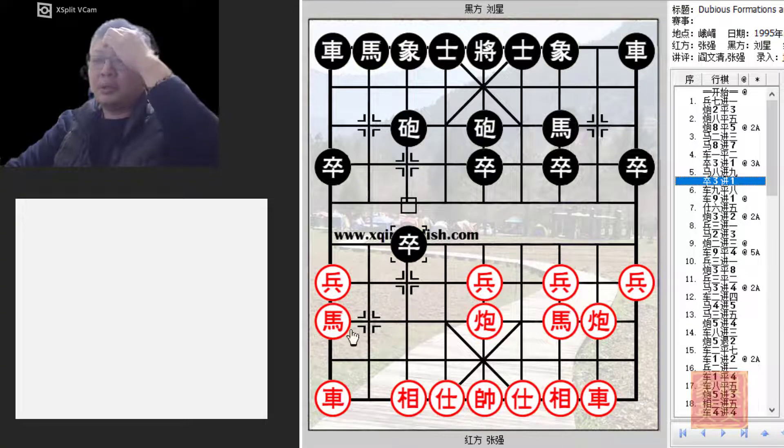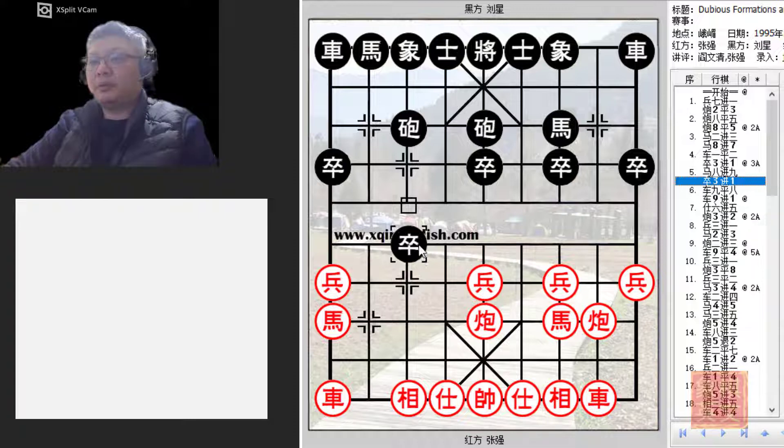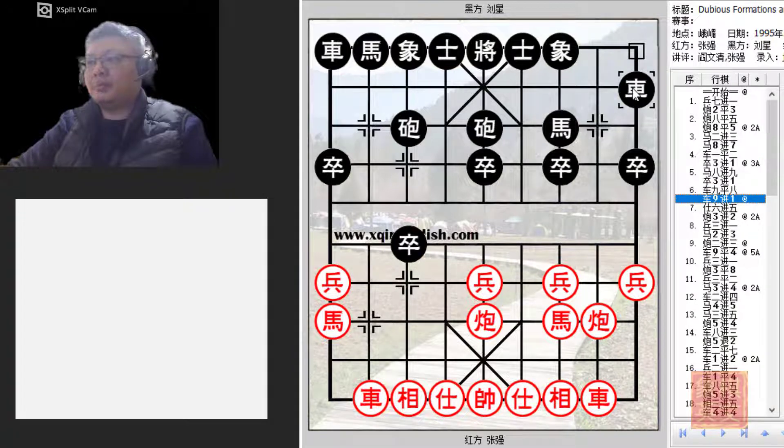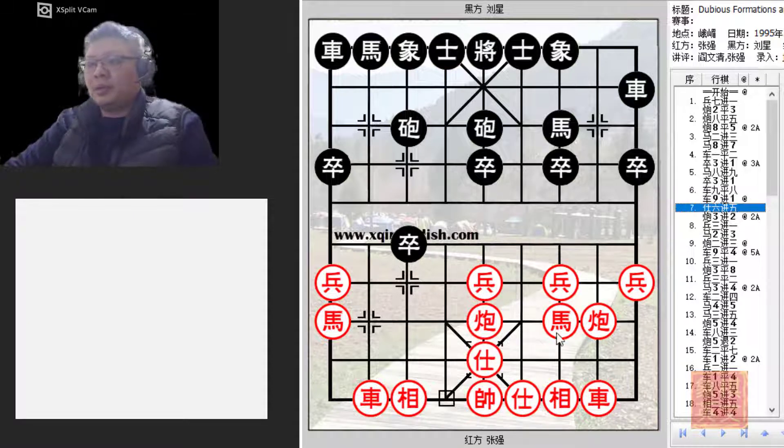P3+1 — it seems black could have the advantage as he would have a pawn across the river so early in the game, but this pawn will be vulnerable to attack, and that will be a major factor black must consider. Red develops his left flank and black develops his left chariot as a ranked chariot. The idea behind this move was to traverse the chariot across the board to lend support to this flank. Another commonly seen variation would be H2+1, where black would patiently wait for the opportunity to develop his pieces.